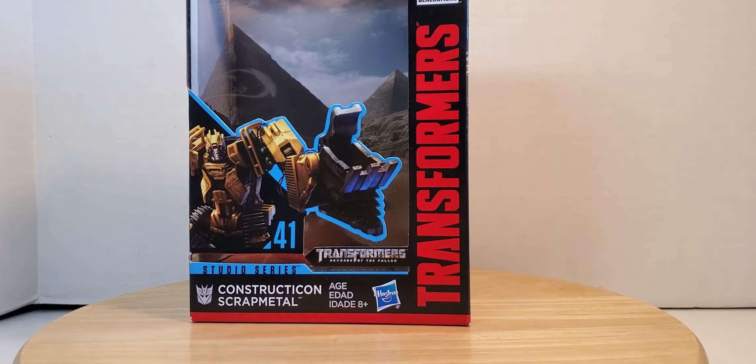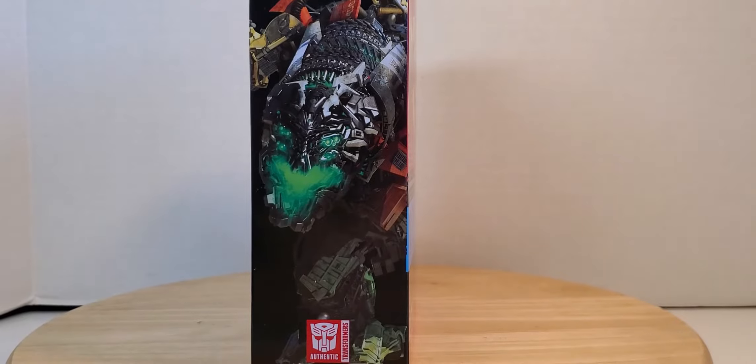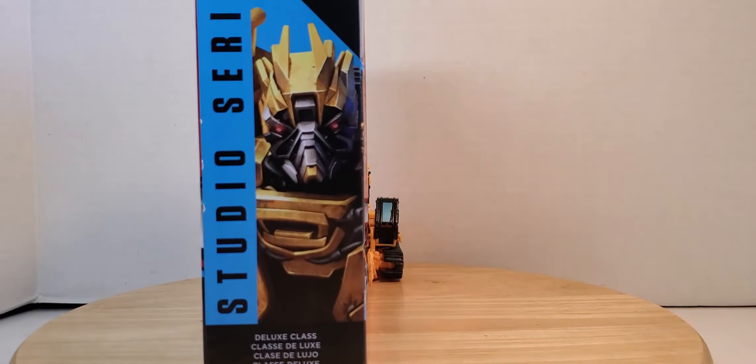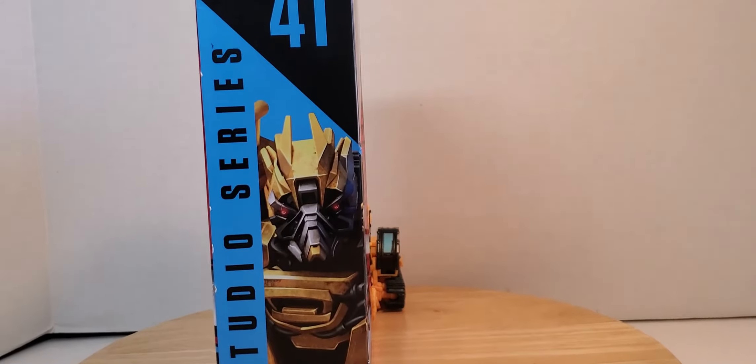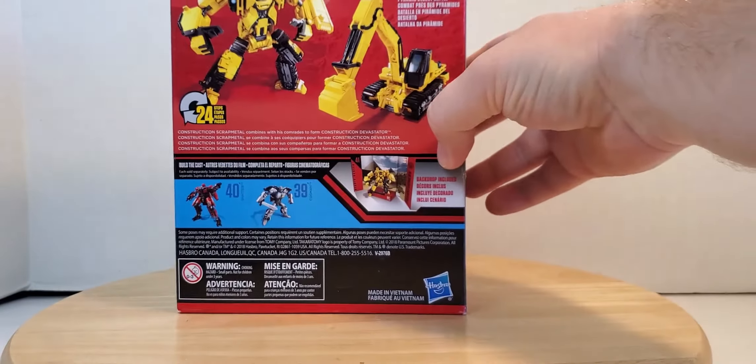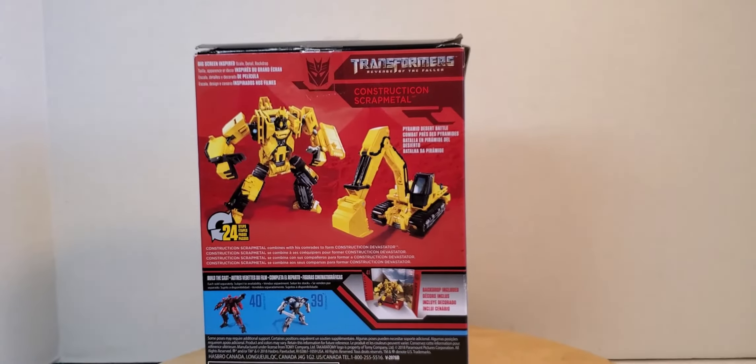And here we continue with Scrap Metal. Here's the front of the box, as well as the top, the left side with the imagery of Devastator, the right side with the imagery close up of his face as well as the number 41, the bottom that no one cares about, and the back with the obligatory product shot, a brief bio, and 24 steps to transform him.